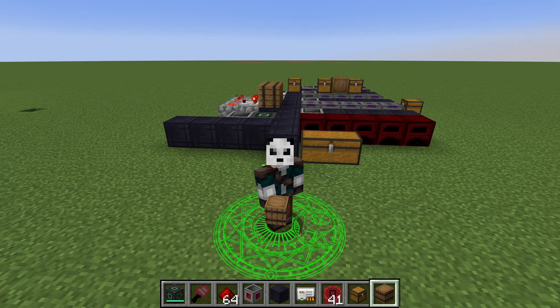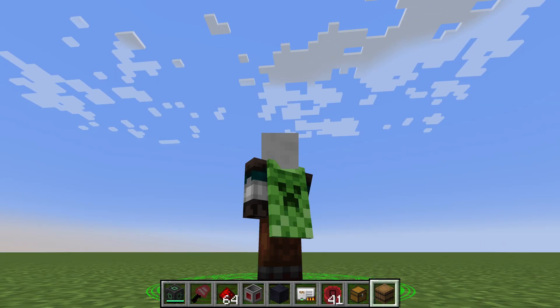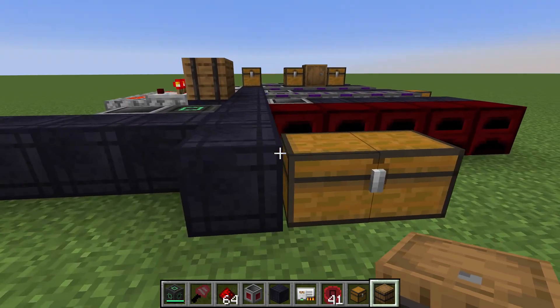Hello there! Welcome to another video about Super Factory Manager. Today we're going to be looking at a little contraption that I built using some of the capabilities where you can specify what slots items are supposed to come from.